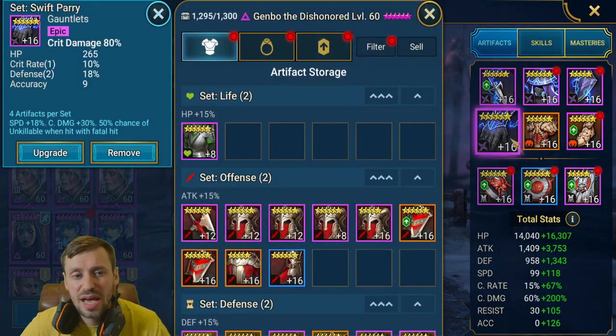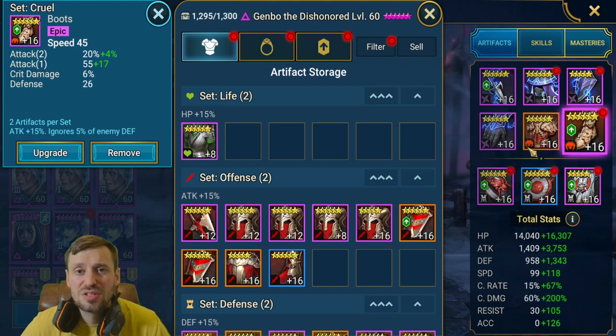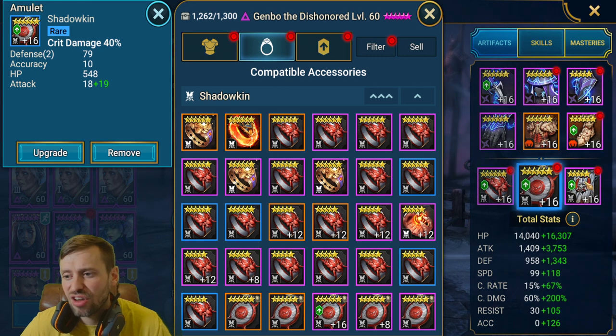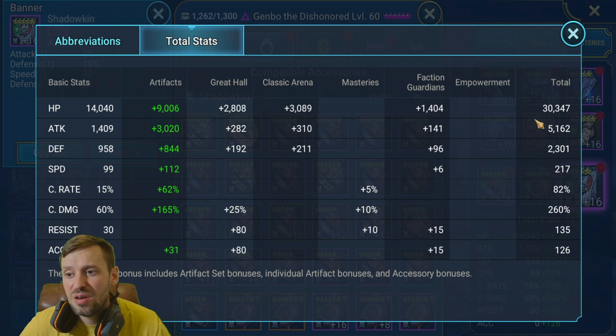For gloves, 80% crit damage. Chest is attack percentage. Speed boots — I'd like them to be attack, and you can always go attack damage boots providing you're getting around 200-plus speed. Ring has attack and crit damage. Amulet has attack, and of course attack banner. The only stats you care about are attack, speed, crit rate, and crit damage.